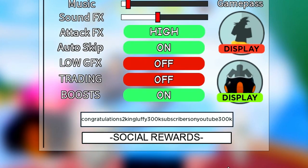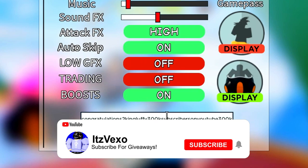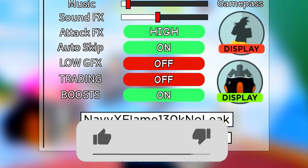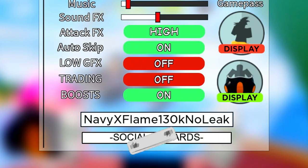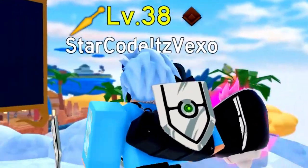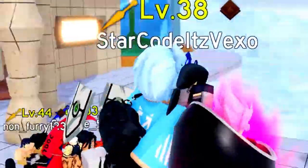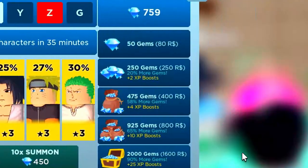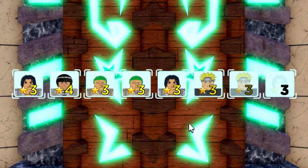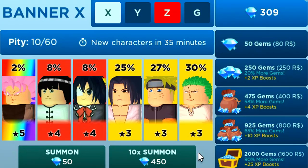We've now got a long code which is 'congratulations to King Luffy 300k subscribers on YouTube 300k'. We also got the code 'navy xflame 130k'. Enter those codes in and you will get yourself a ton of stuff. I'm going to go ahead and open summons and I'll be back once I've opened a ton of units.